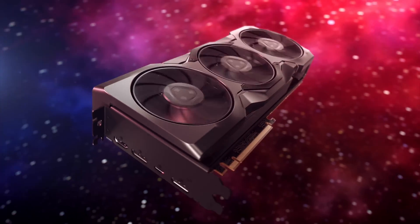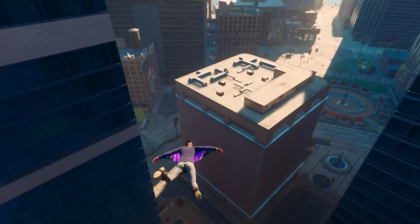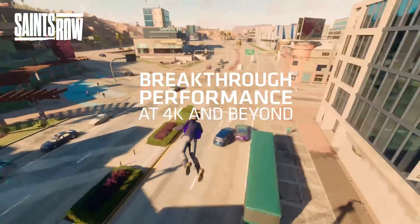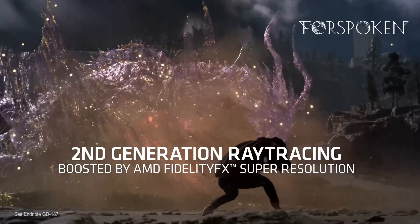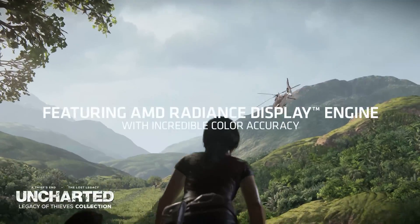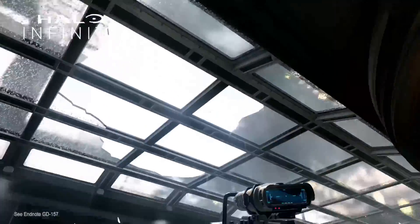This is where a mid-generation refresh would make sense. With this new technology from AMD, it's a lot cheaper for them to produce the hardware, so we could get a next-generation refresh at around the same price but with more performance. The easiest way around this in my opinion is to implement FSR 2. I don't know why FSR 2 is not being utilized properly on the Xbox Series X — I think it's something behind the scenes with the dev kits — but it should definitely be running on the console.